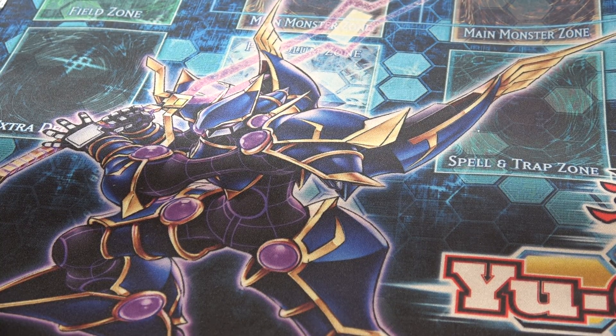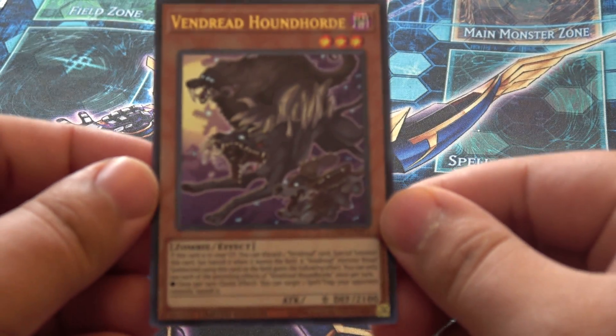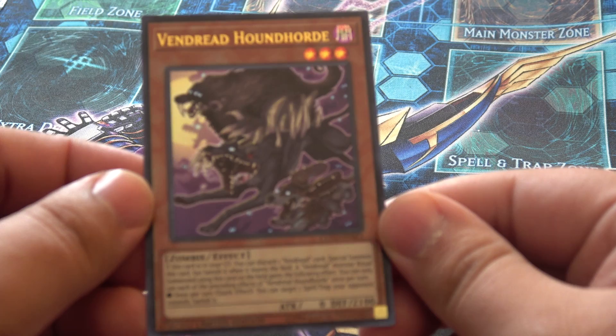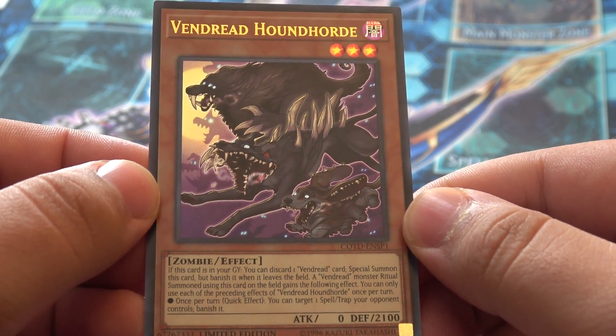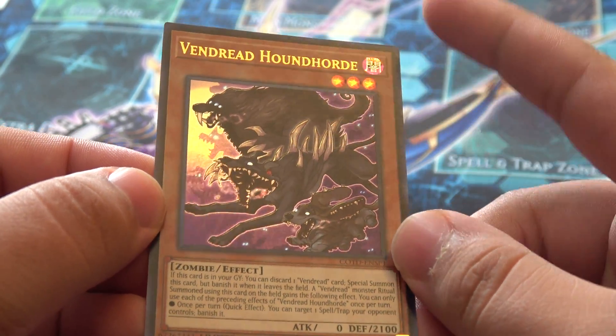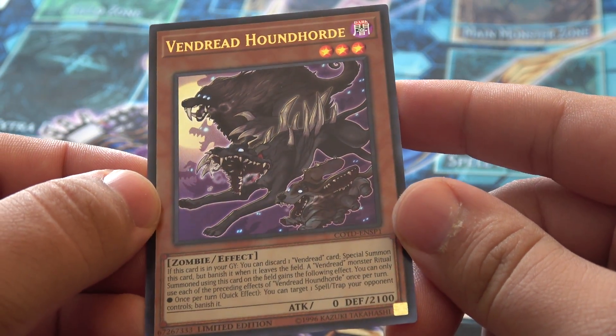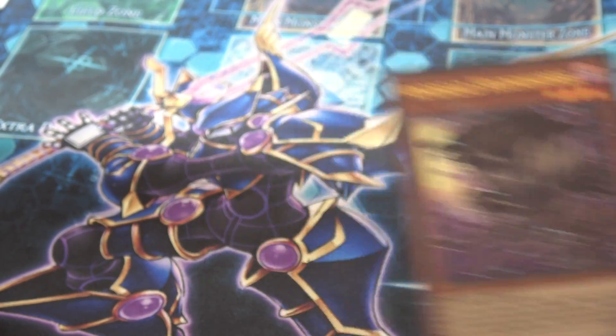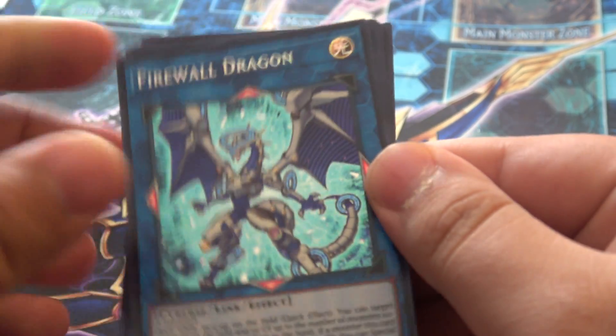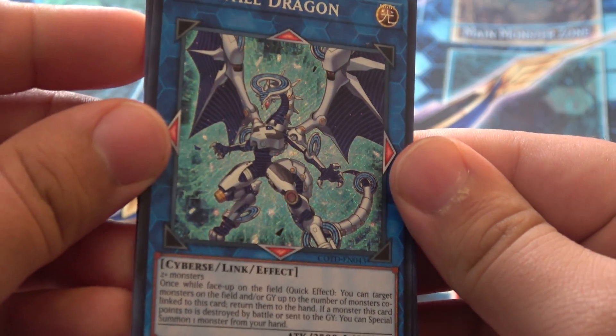What's good, YouTube? A lot of people like to show off pack openings of the new set, but I thought in 1080p, 60 frames per second, we would bring you every single card you'll be seeing in Code of the Duelist in full clarity. You can see the new foiling is even on our sneak peek promo here, Vendred Houndward. And instead of making you guys wait, let's get into the secret rares.